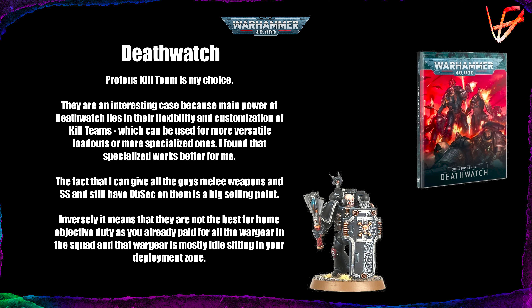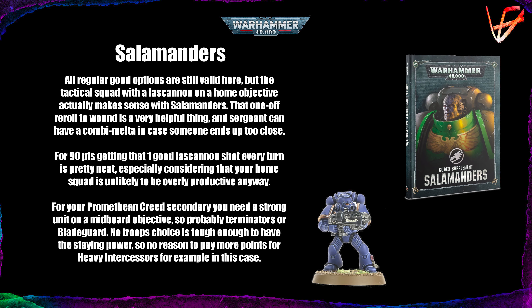Even though the Death Watch are not in the best spot nowadays, I think the Proteus Kill Team is the way to go if you want to have more melee support in your army. Next are the Salamanders. All the good regular options that we have and are used to are still good here. But the Tactical Squad with the lascannon on the home objective actually makes sense with the Salamanders. That one-off reroll to wound is very helpful for the lascannon, because you're hitting on threes usually if you're stationary, and rolling ones or twos to wound is something that often happens.